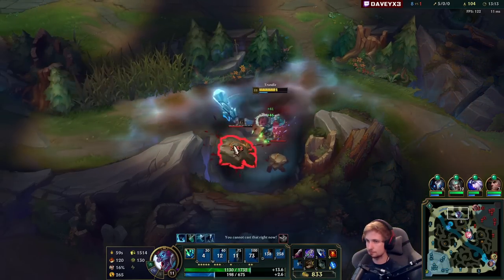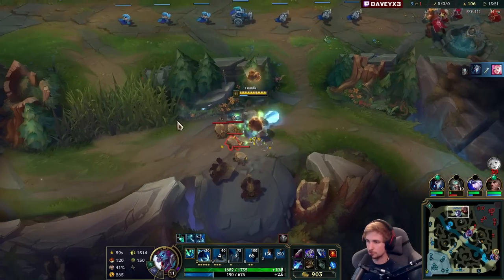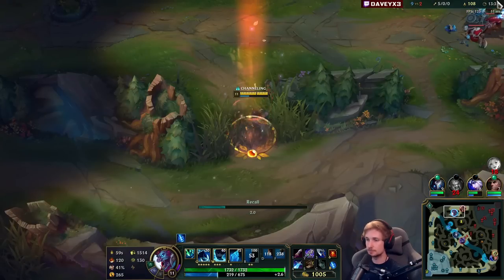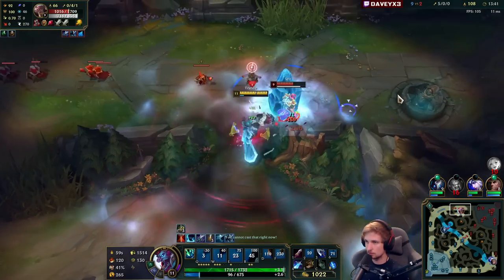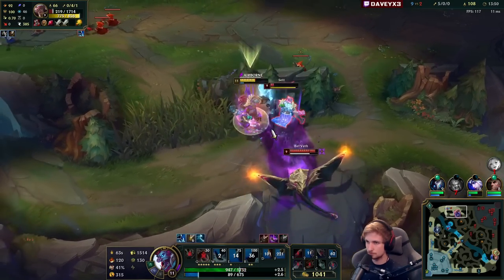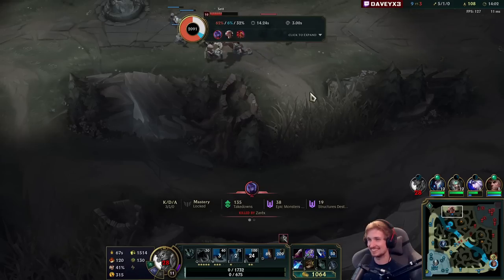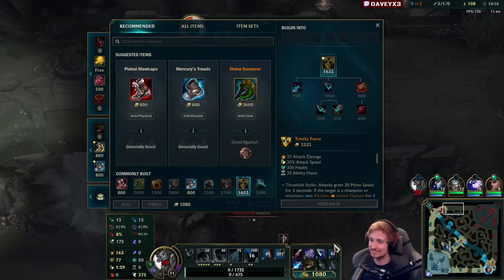Let's go for the jungle camp. Nice. Let's go back again — actually, I'll see if I can get something done, he might walk in here. And he's dead again — or he's not dead, wow, he got away. I tried to sidestep Belfeth and I shouldn't have because I still got hit. I should have taken that last auto and last Q — my bad.